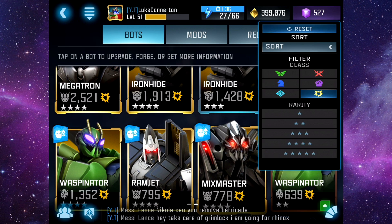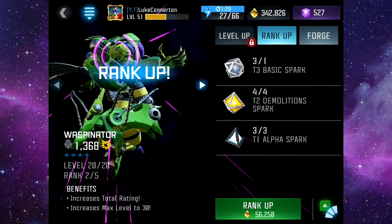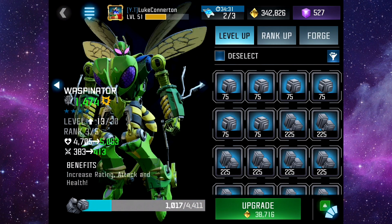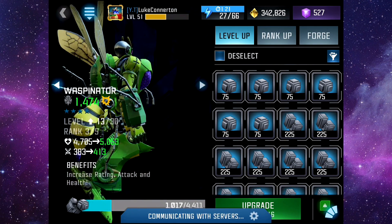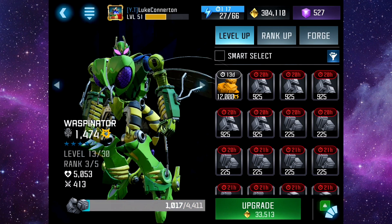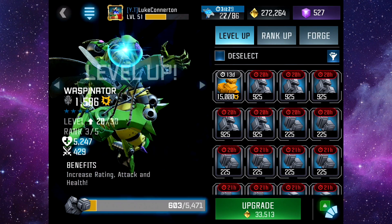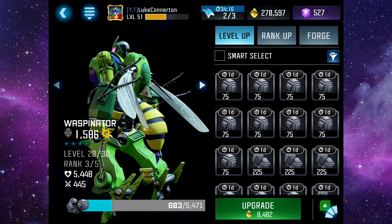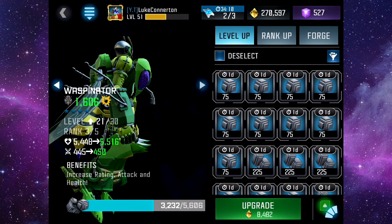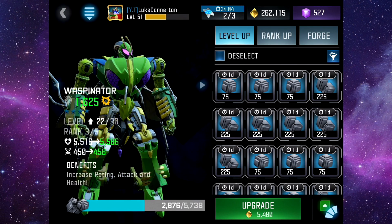Waspinator - my bad, that's how excited I am. There we go, let's get him ranked up to rank 3. Let's get all this pumped into him, let's make him a big beefy beast. Let's put all that in - I can always sell a load of my aura as well. Look at this, wonderful - just pumping levels into this Waspinator, so happy I managed to get him.